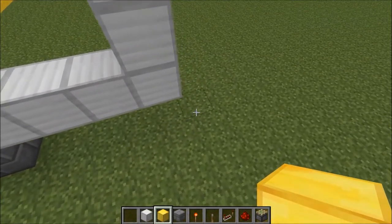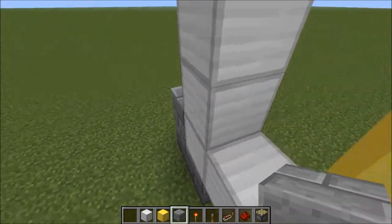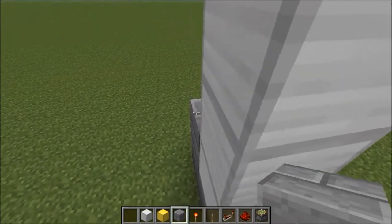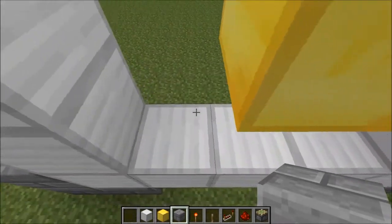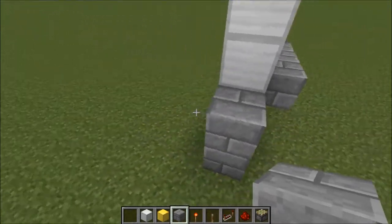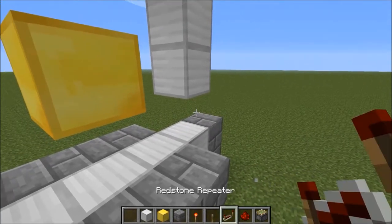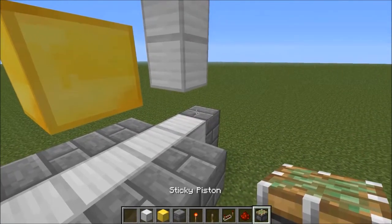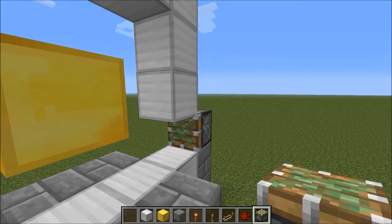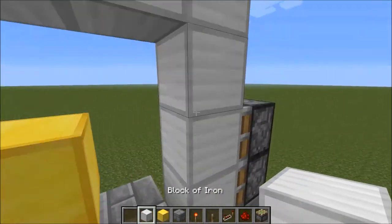I'm going to go into the block here and the block here. I'll also lay the floor - makes it a bit easier. You are only going to want two pistons on each side in a specific pattern.